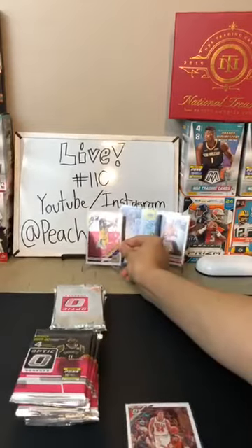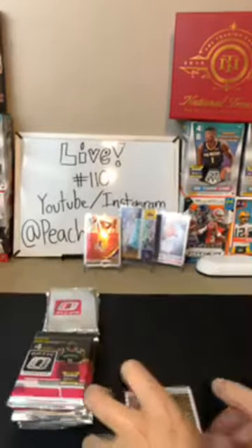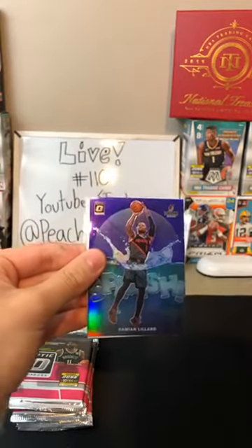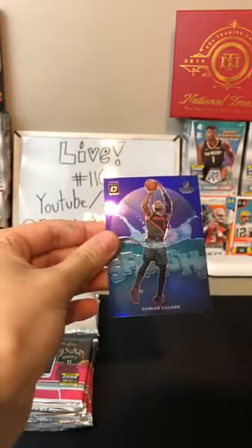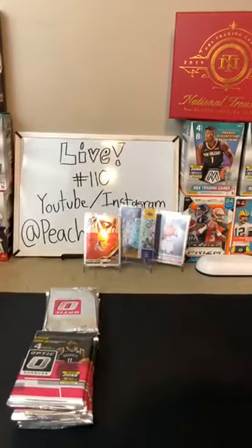There's a fair amount of purples — even though they're supposed to be more rare than the hollows, I see them more often. We got the Lauri Markkanen for the Bulls, a purple Damian Lillard for the Blazers — that's a nice looking card right there. And then an Ignas Brazdeikis for the Knicks. Let's leave this up for you, Blazers.